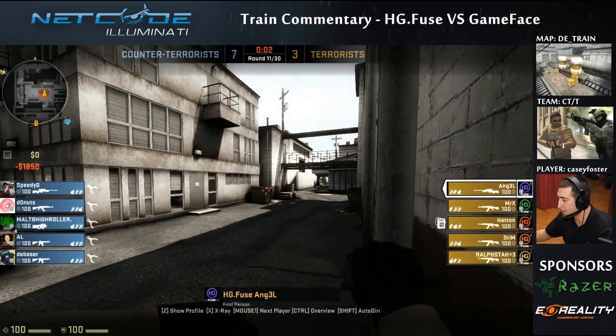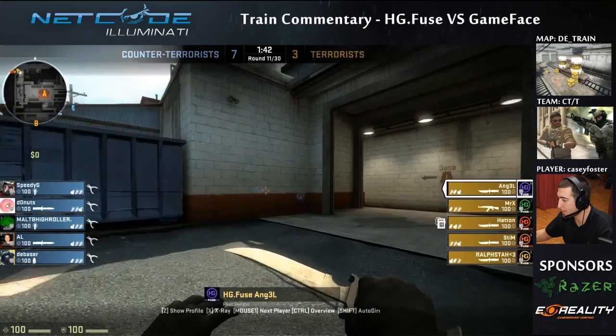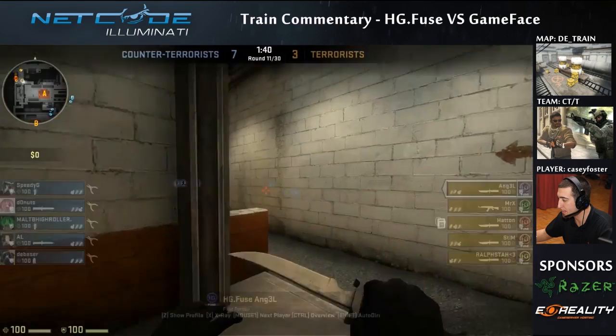On to the next round — a pretty quick eco. The terrorists threw one outside mid, then went four-man through, and Donut just ripped them all with headshots because he was in a good spot.